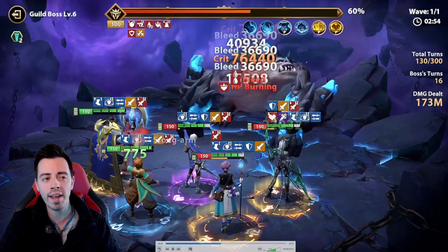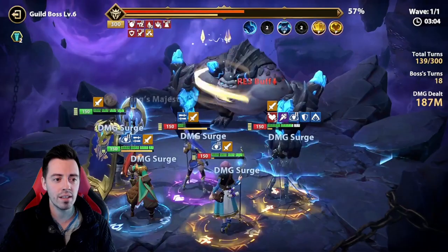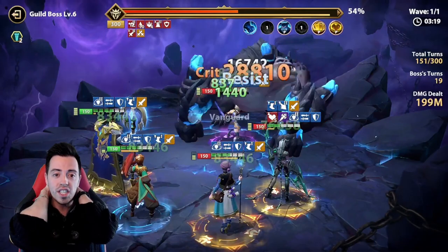If you have your buffs when the boss uses his basic attack every time, then you can manage to stay alive. Look at the damage — I'm close to 200 million. And for now I am still alive. I'm gonna reach the 200 million. This is huge — with Veasley. This is insane.